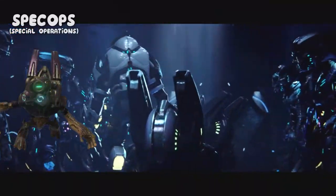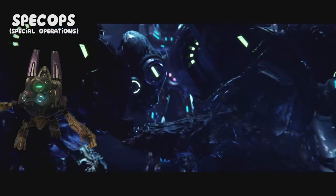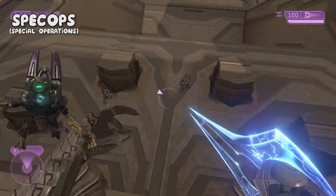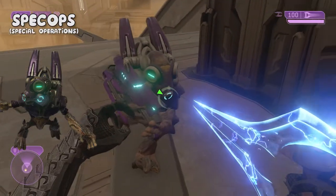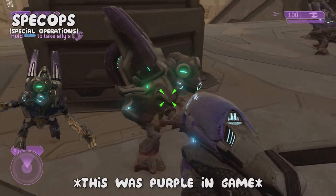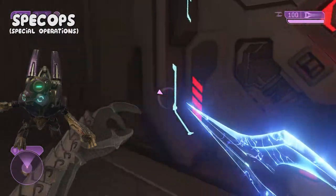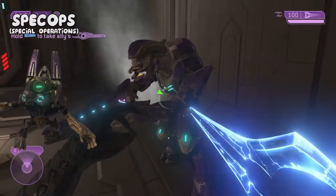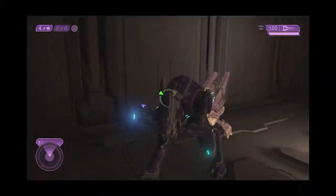The special operations grunts are a part of the special operations division of the Covenant. You'd think that with grunts being expendable infantry and normally poorly trained for combat they wouldn't be part of such an important division, but this is not the case. These grunts have been given proper training to acquire this special role, as they are generally tougher, smarter and way more aggressive than their lesser ranks. They wear jet black armor which matches the armor of their elite commanders, and are sometimes led by a grunt ultra. If a spec ops grunt's leading elite is killed, rather than panicking and running away, they will often seek revenge, sending plasma grenades and plasma bolts accurately at the opponent. These resilient, loyal and dangerous grunts are not to be underestimated under any circumstances.